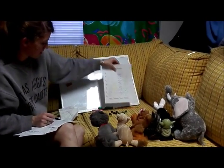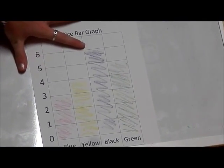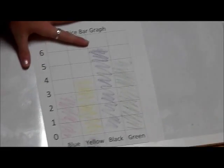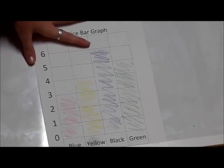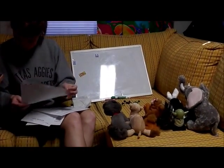How many black ones do we have? Thank you. How many black ones do we have? Six. Yep. And are they most, least, or? That's the most. What's the least? This is blue. How many do we have? Three. All right, good job. Does everyone understand? Yeah. Excellent job.